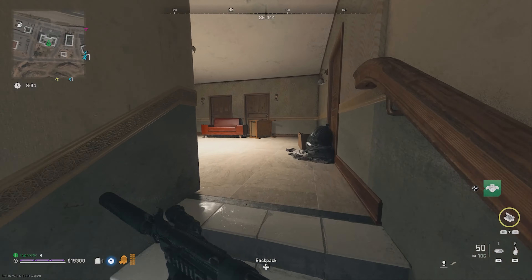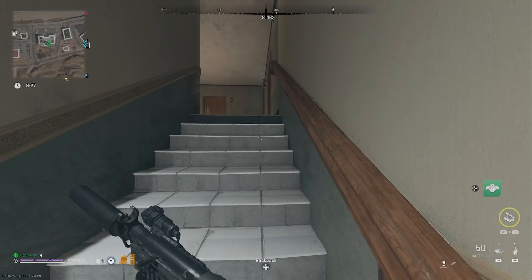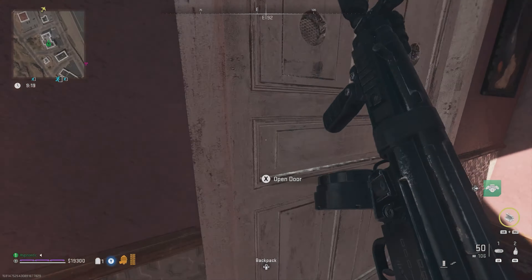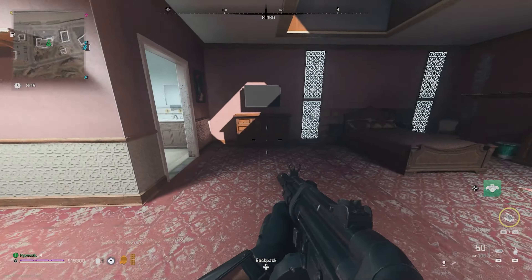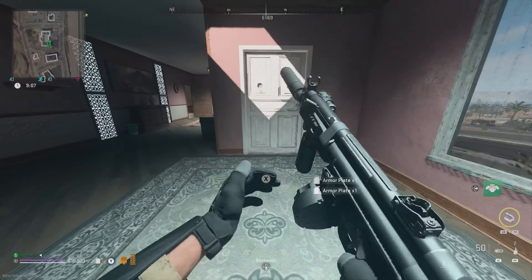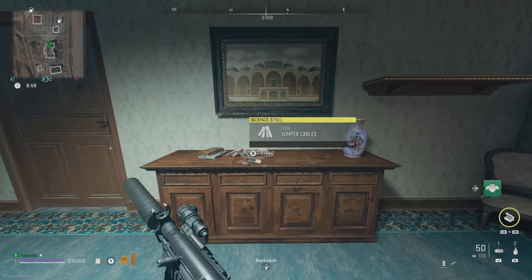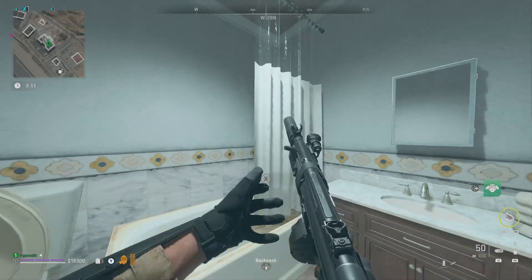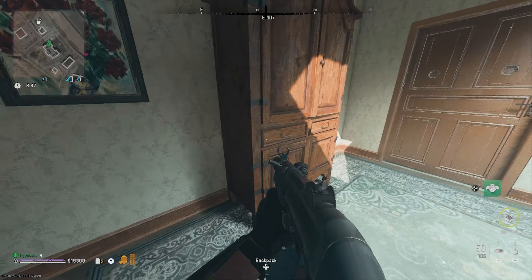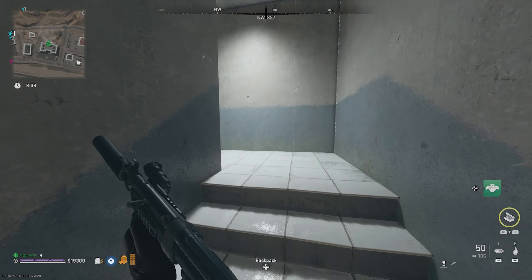Let's quickly take the stairs. Maybe this floor here is lootable — no, top floor then. So that's just toothpaste, lighter, comic book. Let's check this room here — jumper cables, nothing else. Do you guys also struggle this much with finding these items for the missions? My goodness.